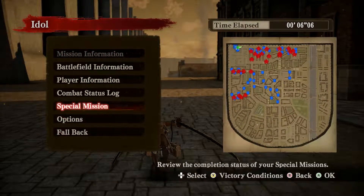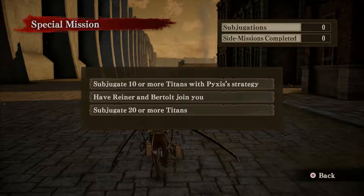Before we start anything off, let's quickly take a look at these special missions. The first one: subjugate 10 or more titans with Pix's strategy — pretty self-explanatory, but I'm going to show you, so that's okay. Number two: have Rayna and Bertolt join you — that one's very vague, so I'm going to show you where they are. And the third one: subjugate 20 or more titans — very self-explanatory, I'm sure that comes naturally.